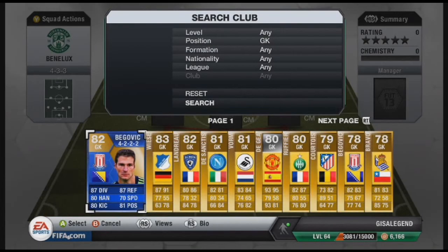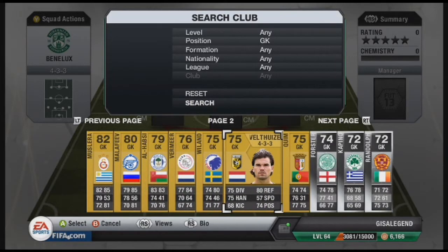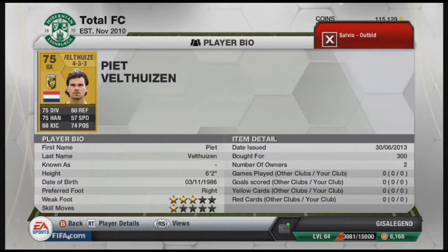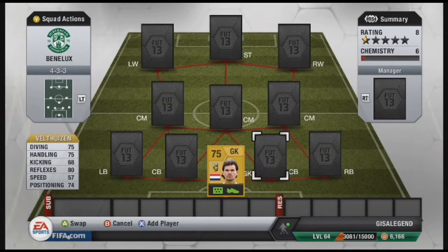In goals we have Veldhysen, 75 rated, 75 diving, 75 handling, 68 kicking, 80 reflexes, 57 speed, 74 positioning. The games he's played were really solid, only cost 300 coins. I played a good few warm up games with SimpleSifa — his link will be in the description below. He played pretty solid, to be honest.